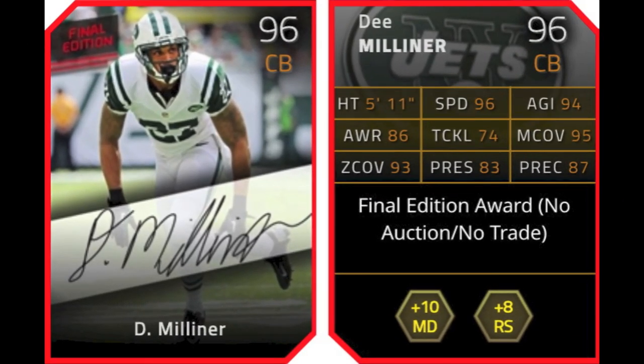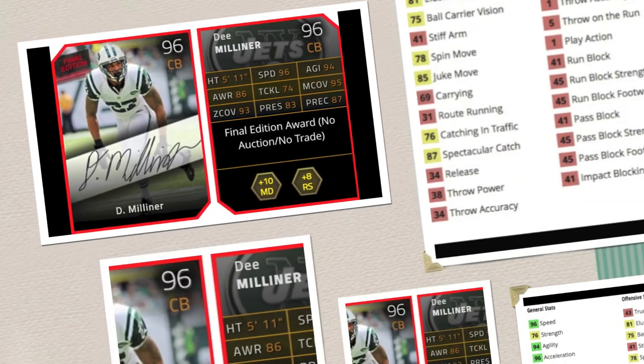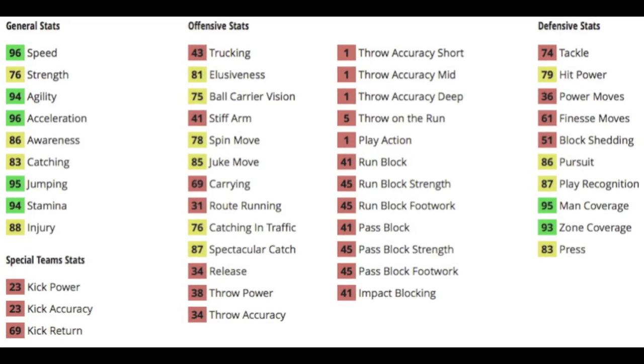And then the collection reward is D. Milner, 96 overall cornerback for the Jets. He gives plus 10 to Man D and plus 8 to Run Stuff chemistries. D. Milner is a beast — he didn't have the greatest rookie year but he's pretty good, and hopefully he has a really good second season. He's got 96 speed, 94 agility, 96 acceleration, 95 jumping, and 94 stamina — all pretty good general stats. 83 catching is not bad for a corner. 79 hit power, 86 pursuit and 87 play rec. Good coverages with 95 man and 93 zone, a decent press at 83, and a really good spectacular catch at 87.